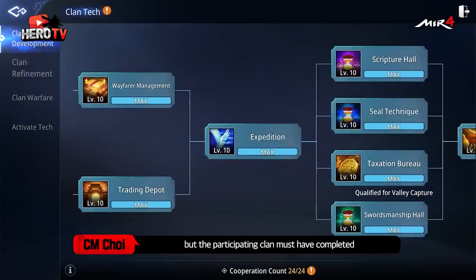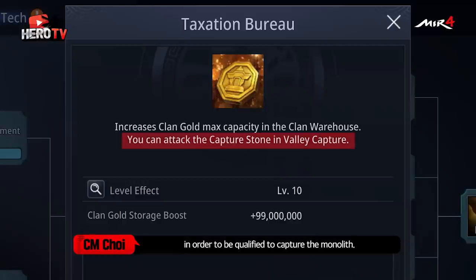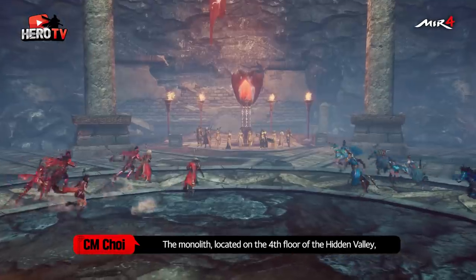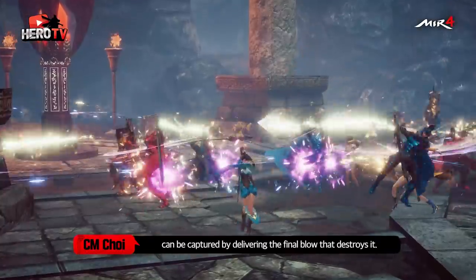But the participating clan must have completed Taxation Bureau Research in order to be qualified to capture the monolith. The monolith, located on the fourth floor of the Hidden Valley, can be captured by delivering the final blow that destroys it.